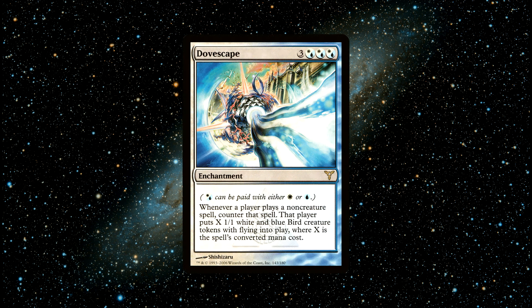Number 3: Dovescape. An enchantment spell that costs 3 white or blue hybrid mana and 3 generic mana to cast, so 6 total mana. It says: whenever a player casts a non-creature spell, counter that spell. That player creates X 1/1 white and blue bird creature tokens with flying, where X is the spell's mana value. I have never seen anyone play this card before, thus making it severely underplayed in my opinion.